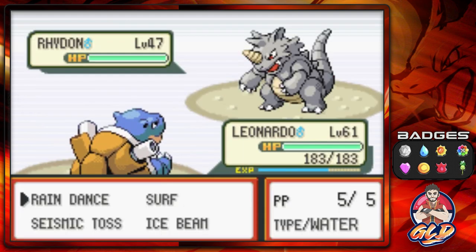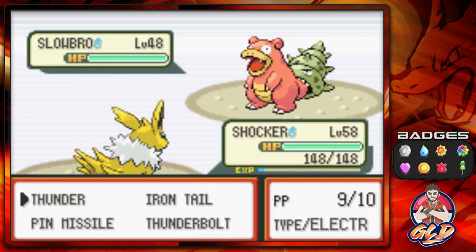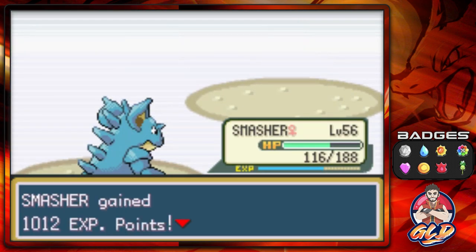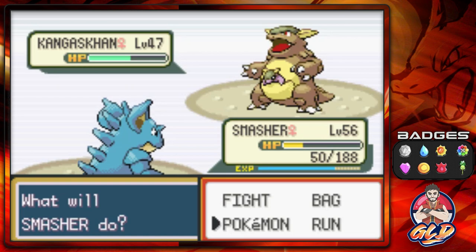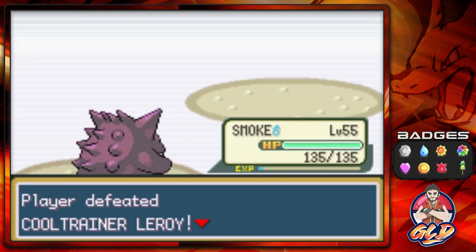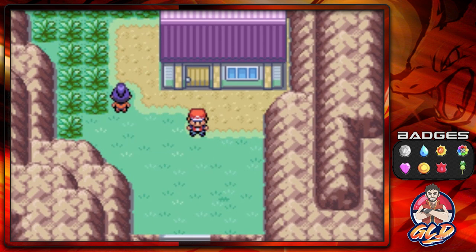Here's Leroy — this guy does have a Rhydon. When your Pokemon start getting stronger, type disadvantages don't really matter anymore. Here comes a Kangaskhan. Using Smokescreen and bam — just like that we defeated this guy. I'm going to heal up real quick and we'll take this into the last portion of Seven Island.